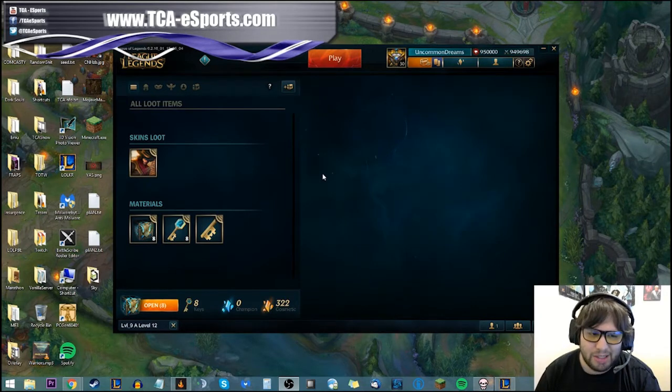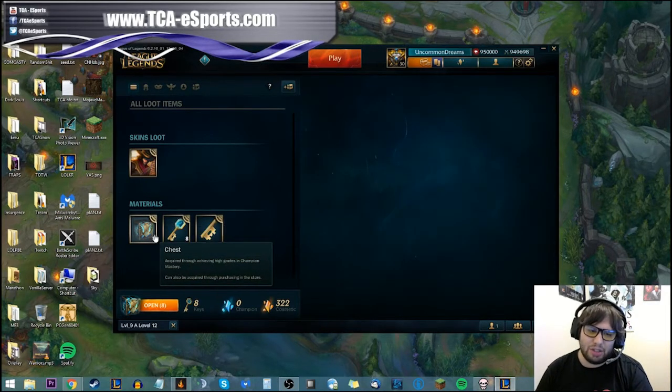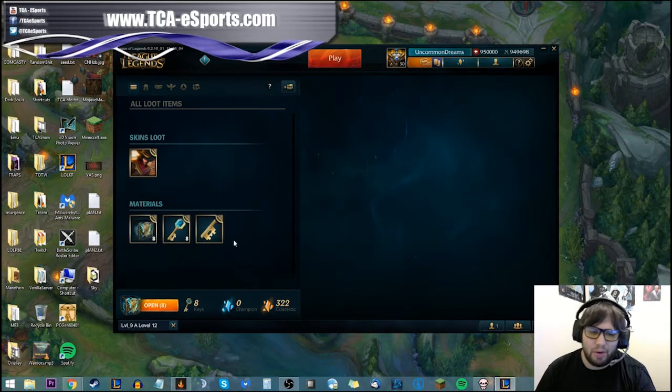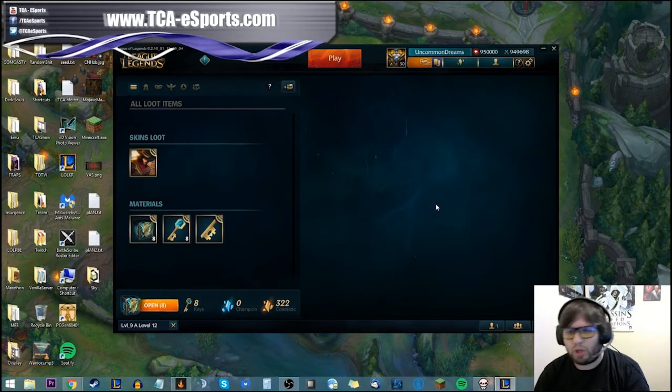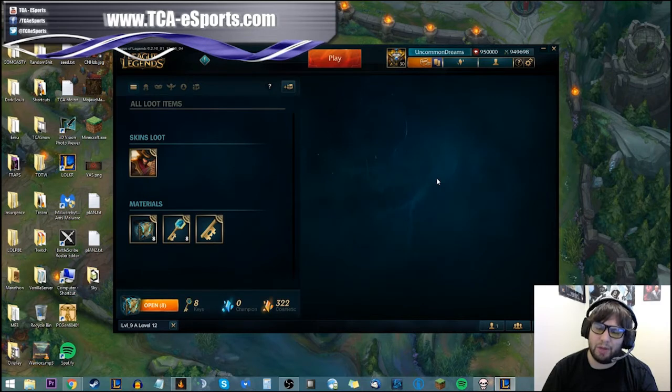Basically what happens is when you're in game and you do S rankings — when you do really well in game — you can get a chance at getting chests, keys, or key fragments. Key fragments will drop randomly after games. Chests will drop if you get an S, S-minus, or S-plus with a champion, or if anyone on your team gets an S, S-minus, or S-plus on a champion.